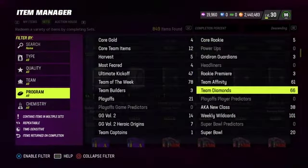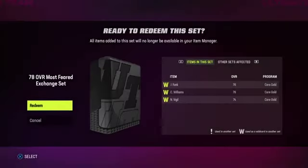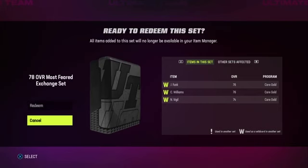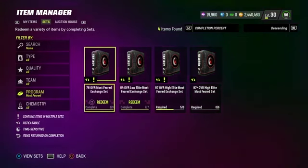For your 76s and 77s — really the most important golds other than 78s and 79s — you're going to put them into the 78-overall Most Feared exchange set. 78s and 79s go for a lot because of comp pass refreshes, and yesterday was when it refreshed, so these will be going for a lot. You also need a 74 for the set, so keep a few of those. The 78s and 79s go for around 5,000 coins every time the comp pass resets, along with 80s and 81s.